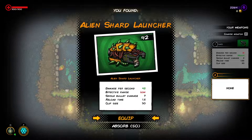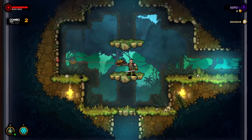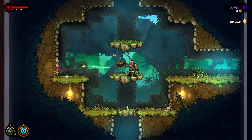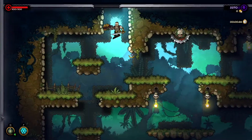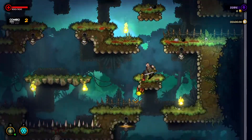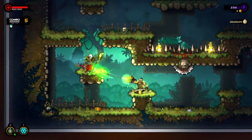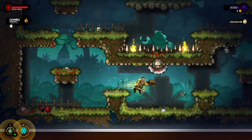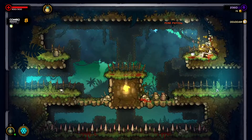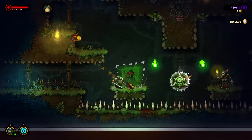Alien shot launcher - holy moly. Effective range: low. I never used this before. The range doesn't seem very low to me though - it seems like it's got a lot of range actually. That's odd. Range also shouldn't matter too much because we're fighting most enemies at small distances. Enemies aren't further away than one screen and I can easily shoot from one end to the other, so everything is okay.